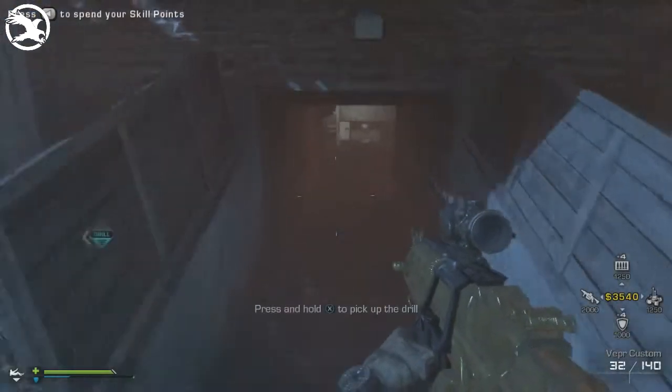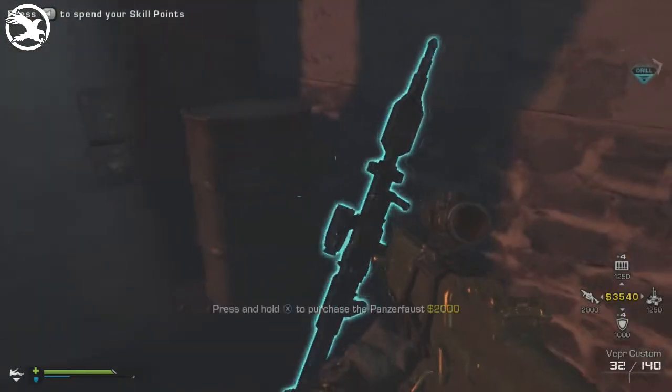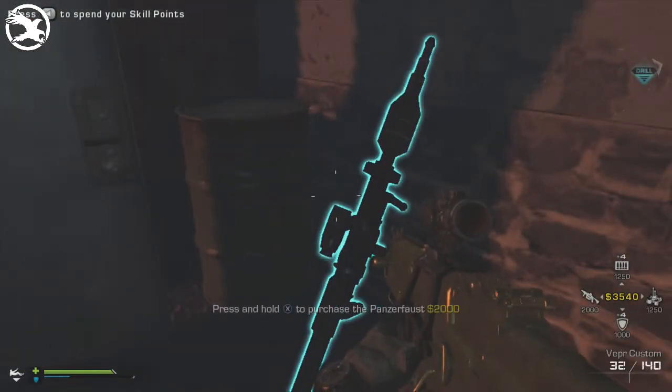The last weapon, number twenty three, is a Panzerfaust rocket launcher and that is $2,000. But before you get this weapon, you need to destroy the first hive in the cabin area, which will then grant you access to get this weapon.